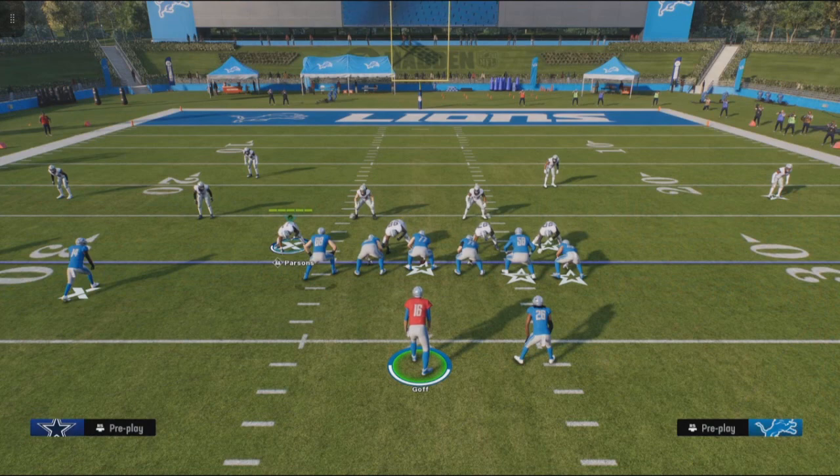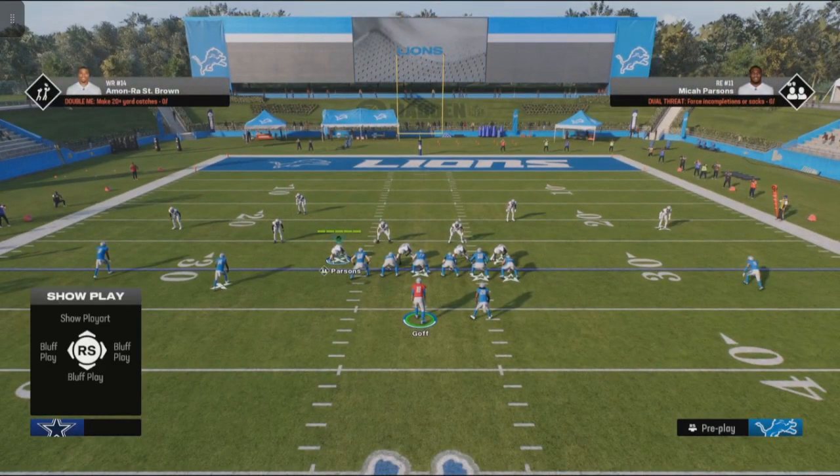First off, out the gate, what you want to look at is how many safeties you have back in the backfield. If you have two safeties back in the backfield, it could be one of two things — either a cover four or a cover two. The way to determine cover four is if the cornerbacks are lined up about 10 yards off the receiver. If they're about five yards off, that means they're in a cover two.